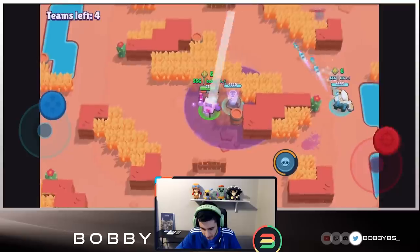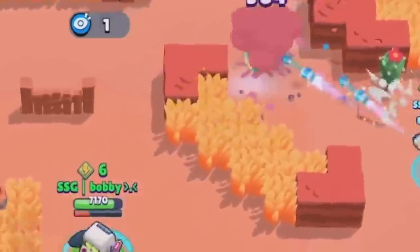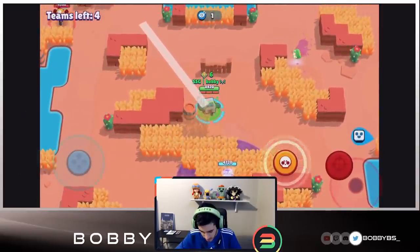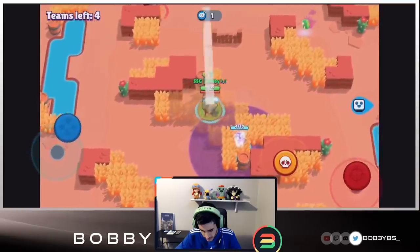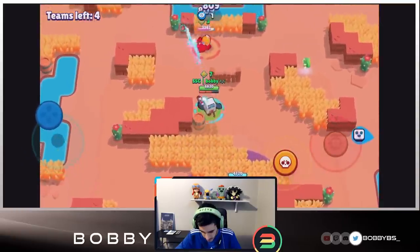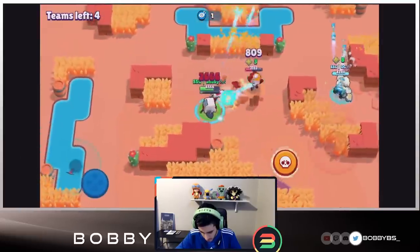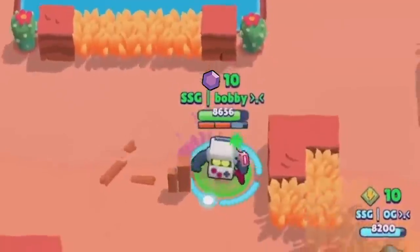There's a Shelly over here — the Shelly is not staying alive, that's for sure. Let's get that kill. We're looking really really good. We're going to chill up here because we know there's someone around. Looks like this Dynamite is going to move up. We start getting our lasers on him — he's going to go for the kill, we're going to get out of the way and pick this one up.